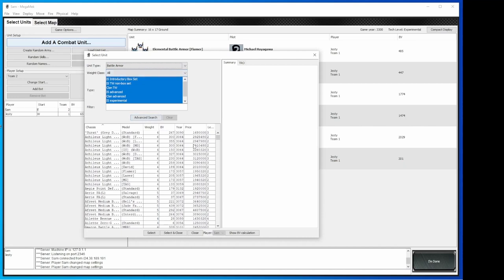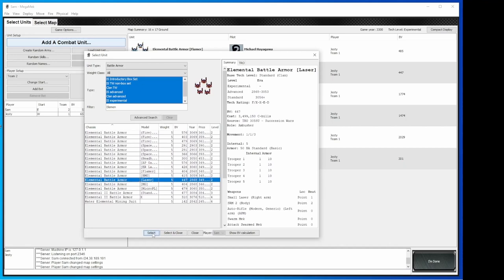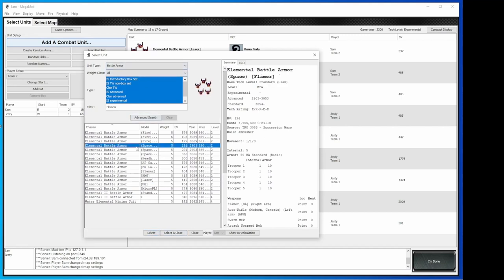I'm going to keep weight class all, and I'm just going to do standard Elementals. So we've got Elemental Battle Armor right here. I'm going to throw a laser — let's get that. Flamer is my favorite, let's grab that. And just for fun, I'm going to add a machine gun. So I'm just doing regular standard clan Elemental Battle Armor. There's so many other options. I'm going to throw in a space one because I like this space, so I'm going to do the space micro pulse. So I've got four.